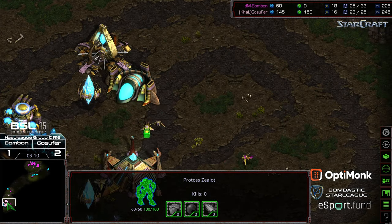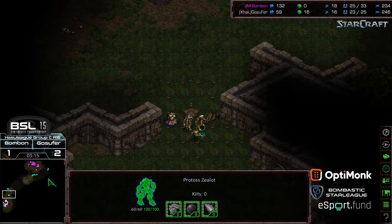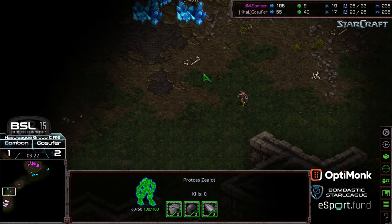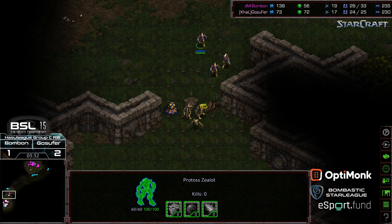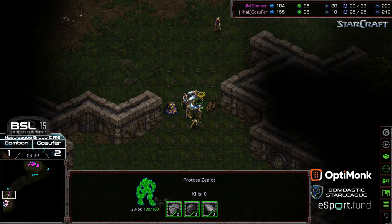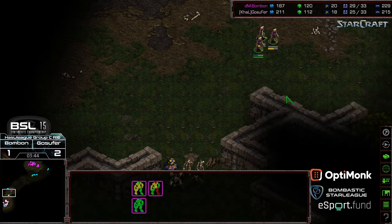If Bonbon had tried to force through, that zealot would have lost. He is going to go a dragoon to follow and try to defend. Let's see if Bonbon can micro his way through — this is a difficult spot. If he can get those three zealots dancing in and out, he might be able to create a breach and get a probe kill or two. He's currently ahead in the overall probe count. It's kind of the nature of this build order — two-on-one with the probe able to focus. Peeling back out now.